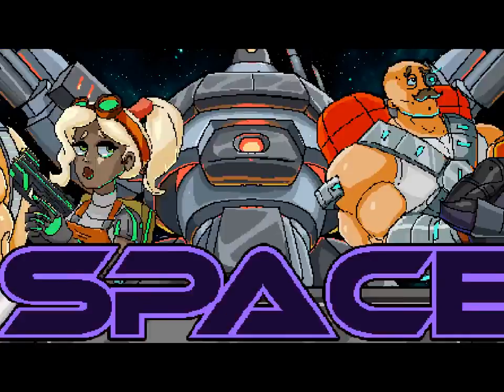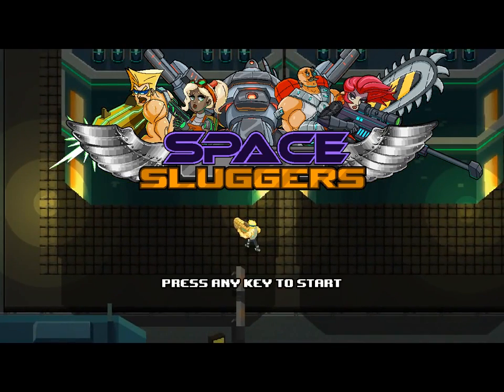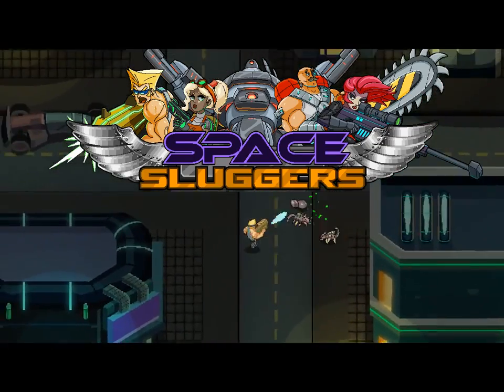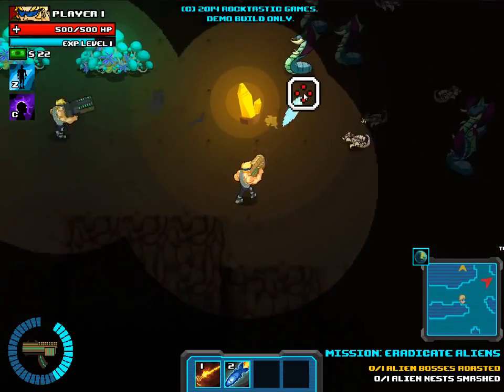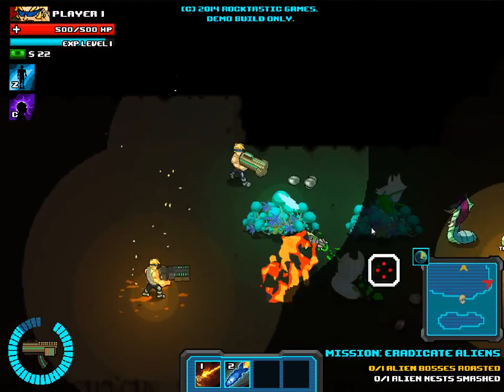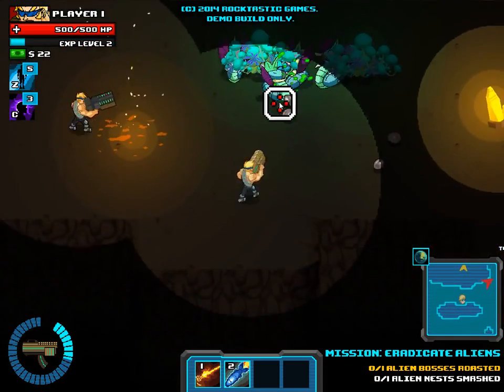Hi, this is William from Rocktastic Games and today I'd like to give you a preview of the online co-op multiplayer mode that we're including in a new space shooter action RPG called Space Sluggers. A large part of Space Sluggers is about exploring new locations and using different weapons to blast away enemies of different shapes and forms. So having a good multiplayer co-op mode has always been a top priority in the game.